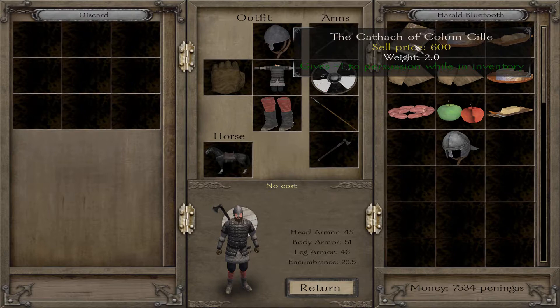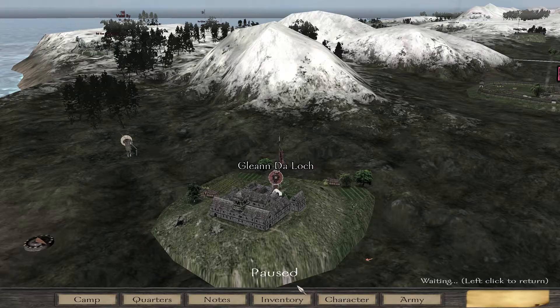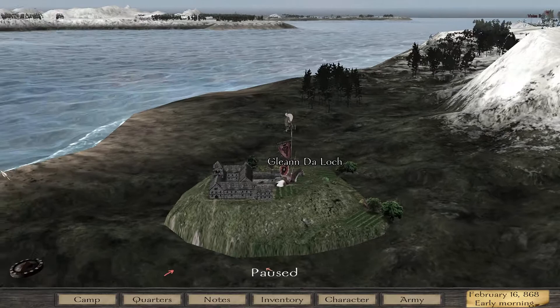Let's take a look at it: it gives plus one persuasion while in inventory. We should hold on to that because persuasion is very important — very important indeed.